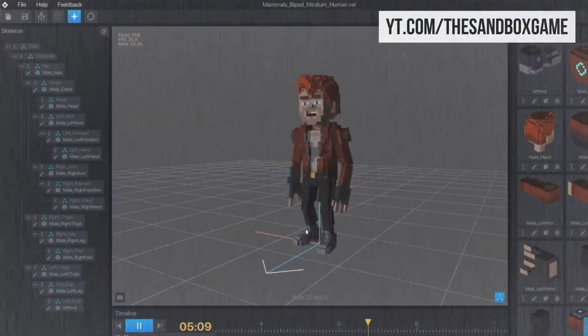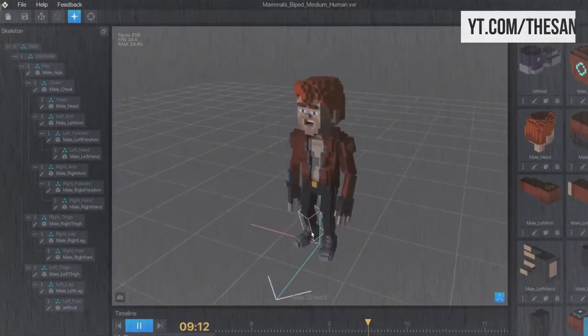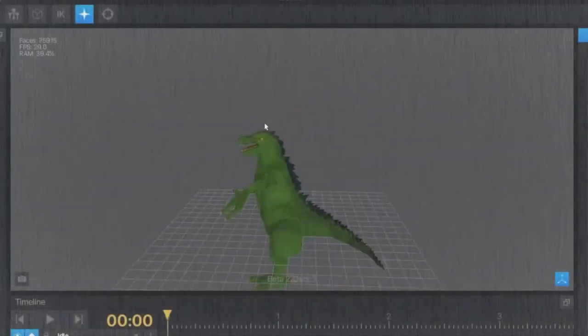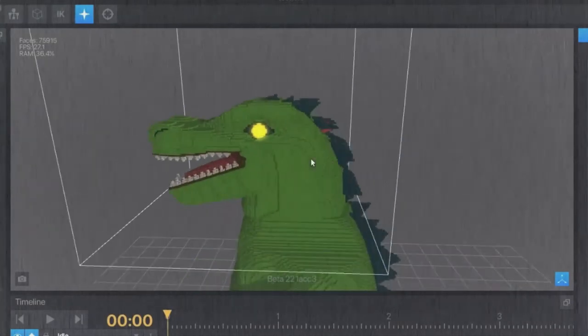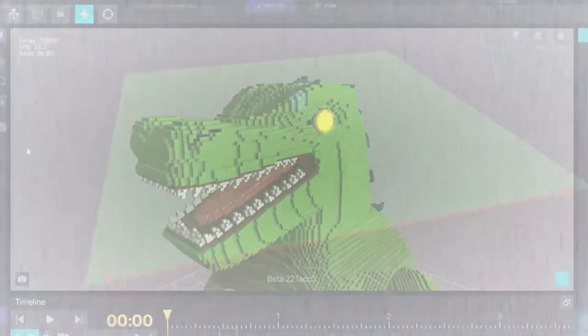Voxel editor: It allows you to create a character, have it become an NFT, and sell it on the marketplace as a digital good. By using voxels, you can build assets easily. This is the equivalent of a 3D pixel that can be used to build a lot of assets and have them animated as well.